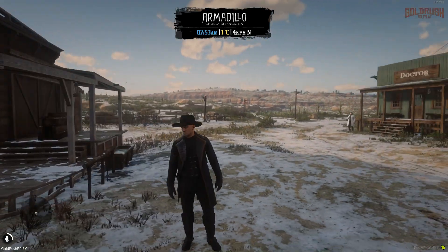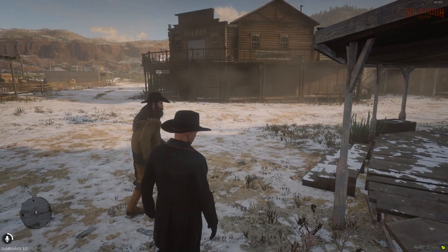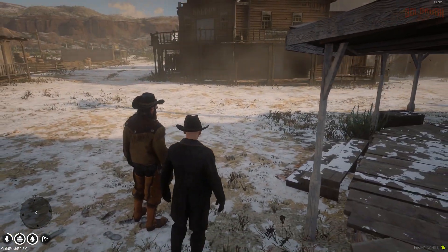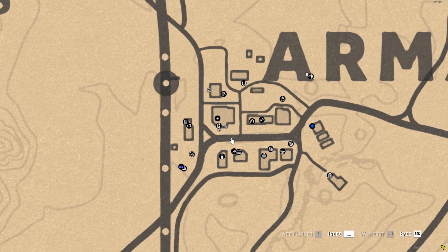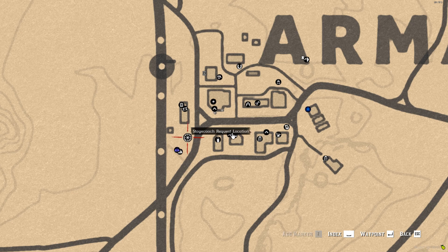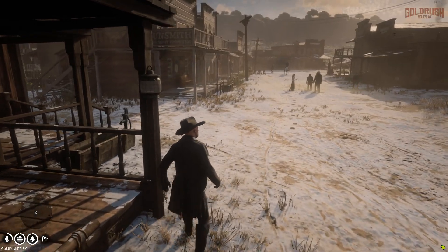We don't have hair — I put hair on, I'm not sure why it's gone. So the first order of business is to go to a barber shop. Looking around Armadillo: there's the saloon, blackjack, gunsmith, barber shop, clothing store, bank, blacksmith, cooking station, wagon barn, warehouse, train tickets, a stagecoach request location — that's new — and a courthouse. Let's go to the barber shop to get some hair.